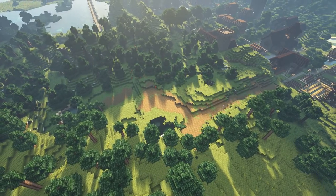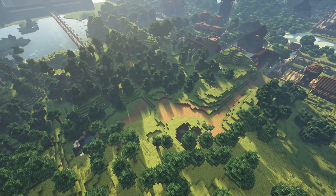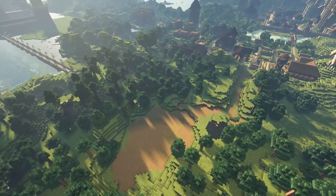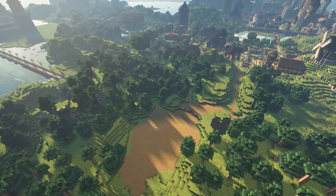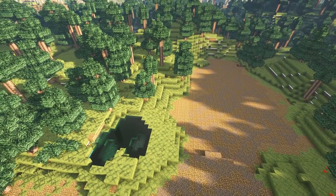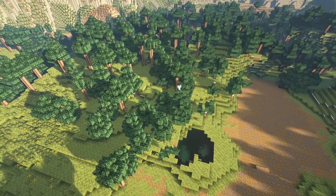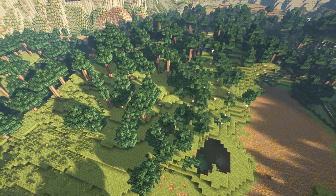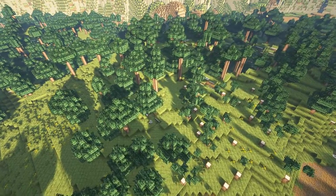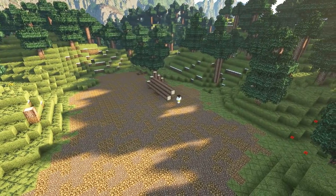You can see me here connecting up from the village to a small little clearing that I'm going to prepare for our first lumber camp. For the camp itself, the ground is a mix of coarse dirt and gravel, and that's achieved by using WorldEdit. When you put down a cylinder in WorldEdit and say make that cylinder gravel and coarse dirt, it will randomly pick which blocks to use, and that random algorithm really helps keep your build looking more natural.